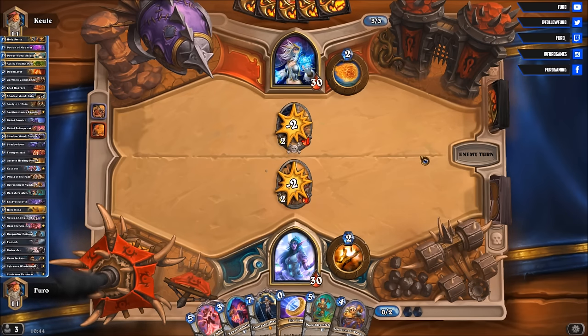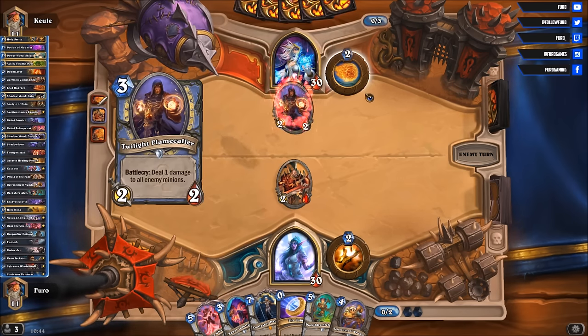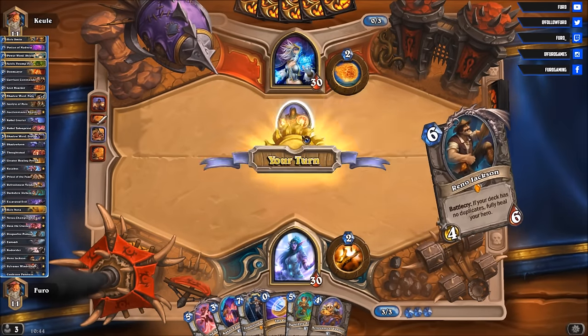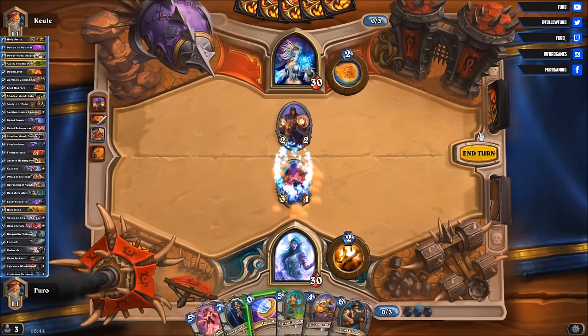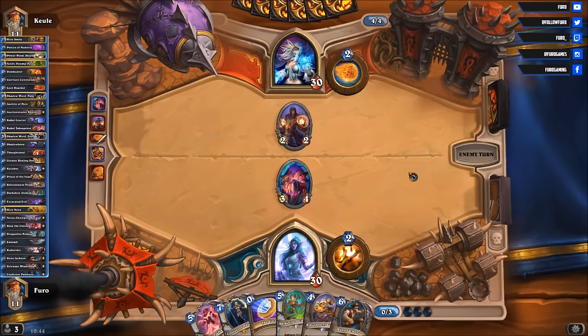He's taking out the Garrison Commander with the Fire Blast — Twilight Flame Caller. Okay, so that is definitely not a Freeze Mage; that is a Reno Mage. And we got Reno Jackson. Go on and drop that Cabal Talon Priest here, and then next turn use the Coin for the Rada that are chained — getting that out as fast as possible.